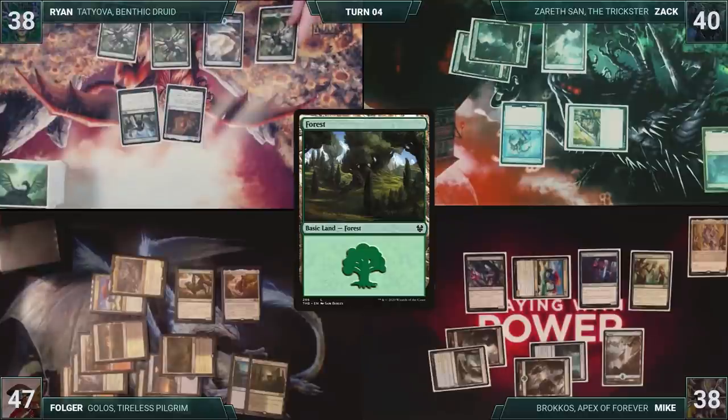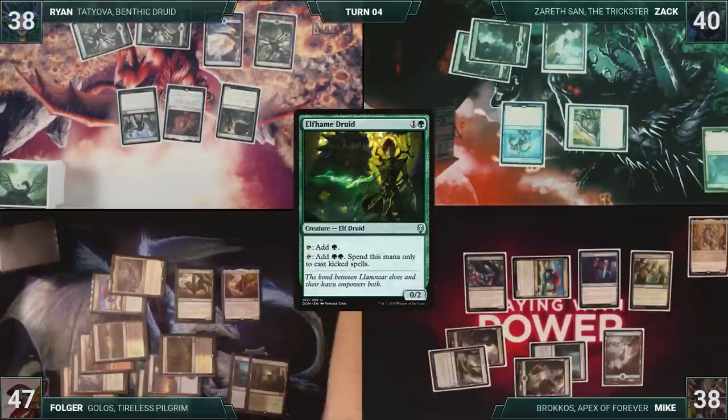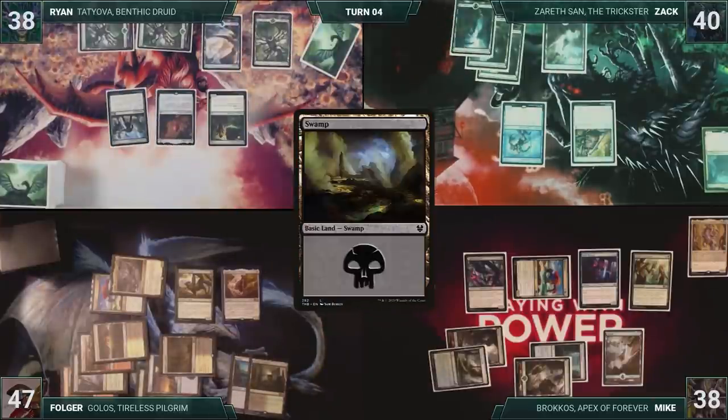Ryan draws and then plays a Forest for turn. He plays an Elfhame Druid. With a pretty underwhelming turn after the display by Folger, Ryan passes to Zack. Zack draws and then plays a Swamp for turn. He passes.